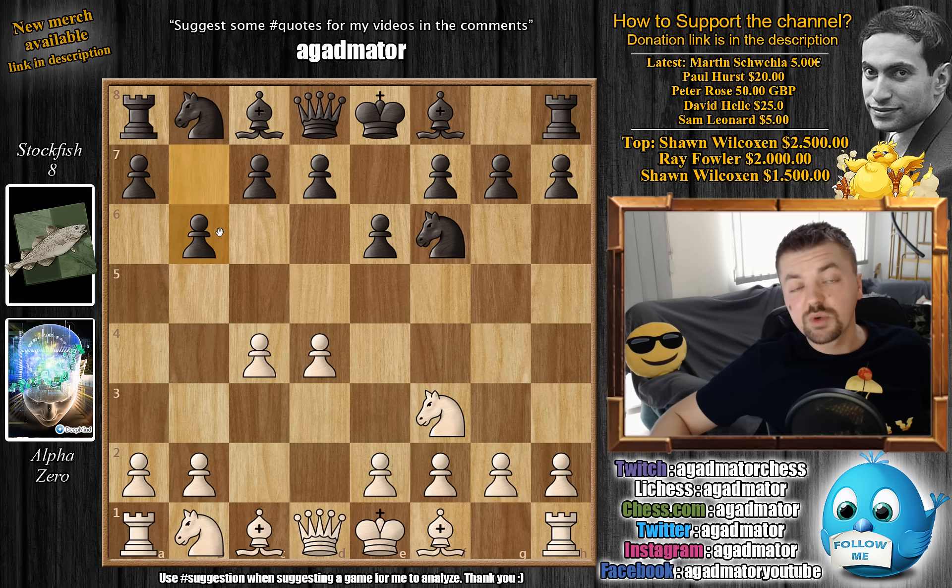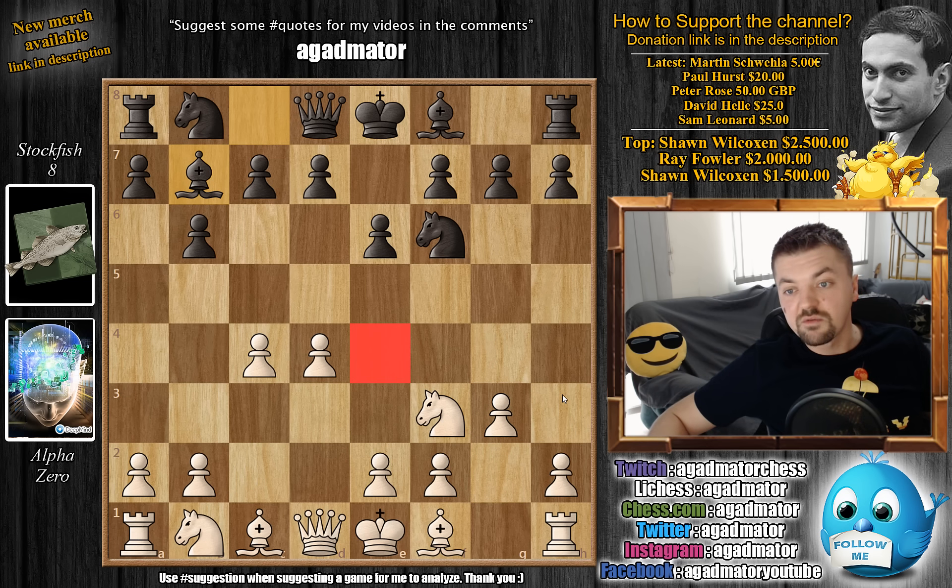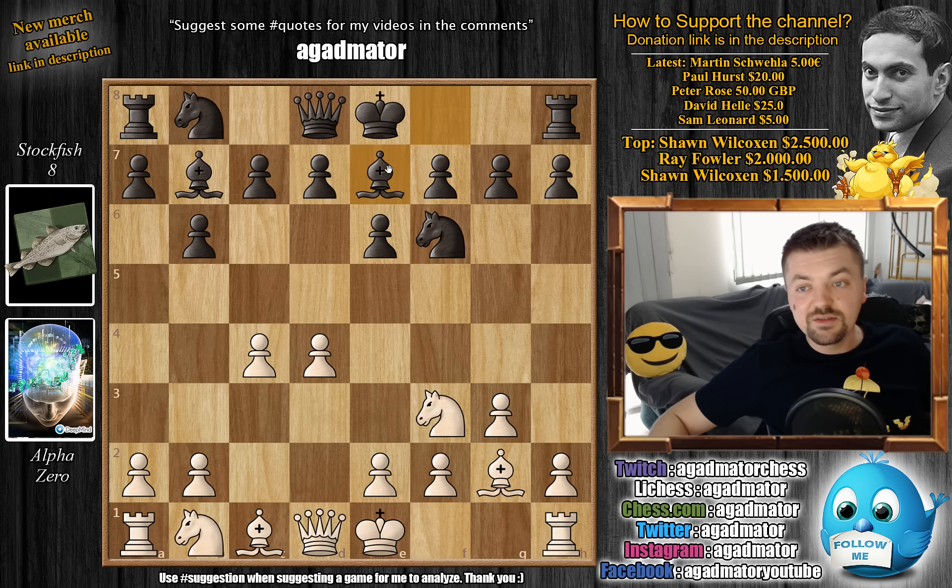So b6 - we have the Queen's Indian defense. Considering they've played probably millions of games, this is a millionth time for Stockfish. But we've seen already at least 15 games where the Queen's Indian defense was played. g3, we have bishop to b7 - the light square bishop as is often the case here. Black wants to take control of the e4 square. Bishop to g2, bishop to e7 - this is all standard theory of the Queen's Indian defense.